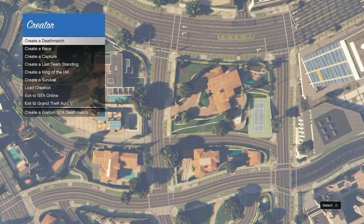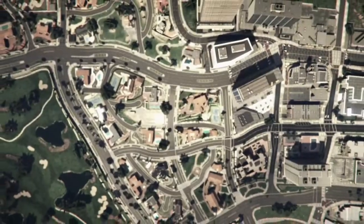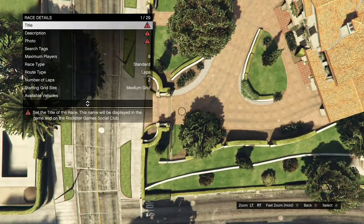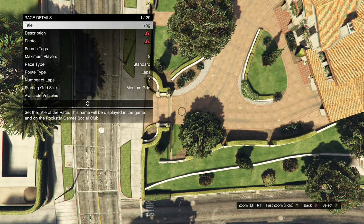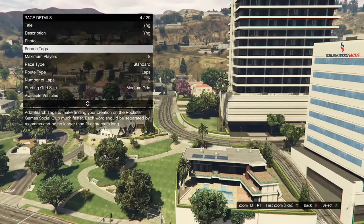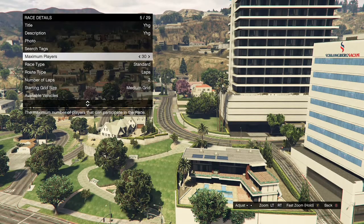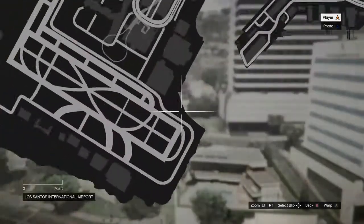When you get into Creator, click on create a race and then click on land race. When you get loaded in, click on race details and fill out the title and description — doesn't have to be anything specific, just put in some random stuff. Take the photo, put the maximum players on two, and put the route type on point to point. Once you've got that, hit your pause button and warp over to the airport.